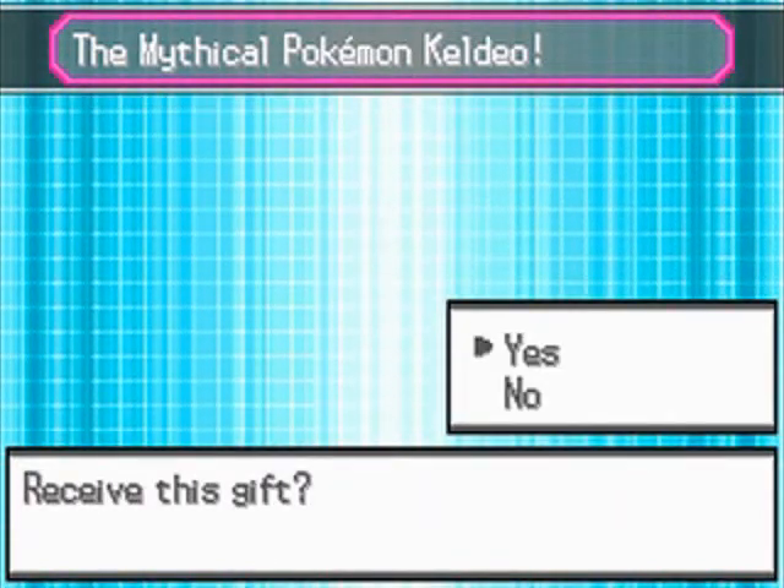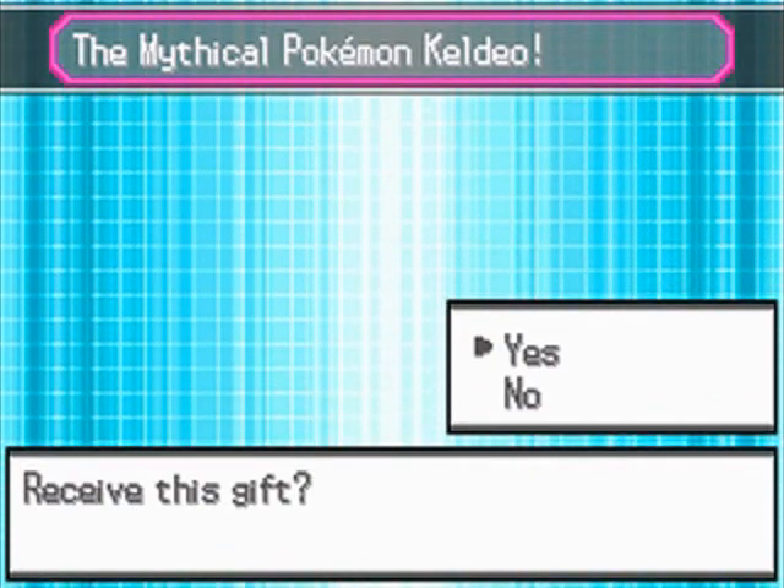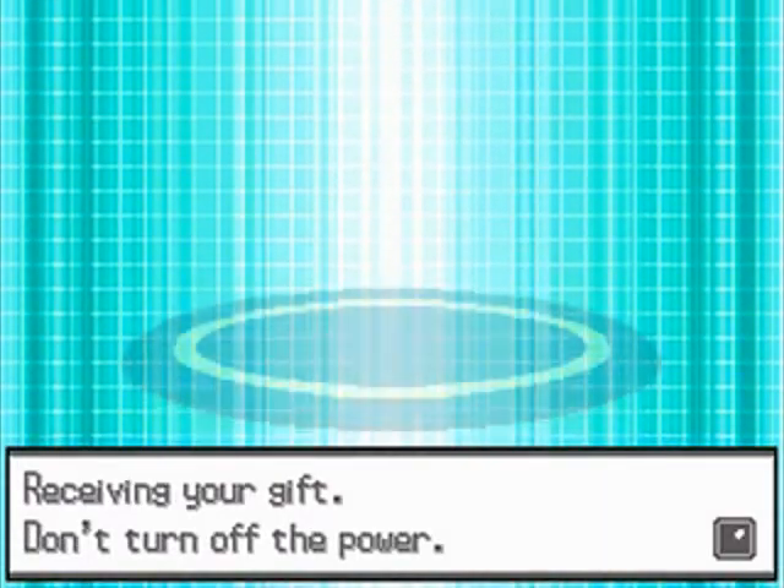Hey everybody, welcome back to Let's Play Pokémon Black 2 with Batalon. We got a sort of interesting one today. I just wanted to show you the mystery gift for Pokémon Keldeo I was talking about in the last episode. I'm getting it using the Wi-Fi event on my DS right now. You can get this in Black 2 and White 2, and I'm just going to show you what happens.